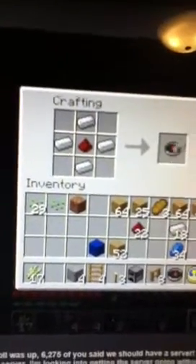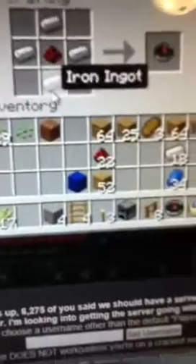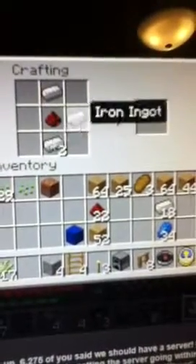The first thing you're going to want to do is this, and then you'll get a compass. And you do the same with gold instead of the iron, and you'll get a clock.